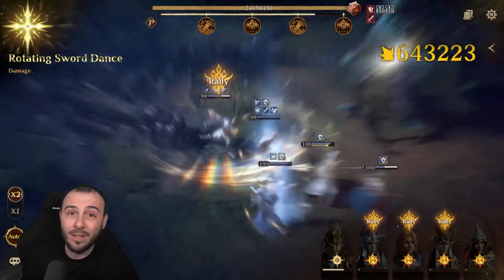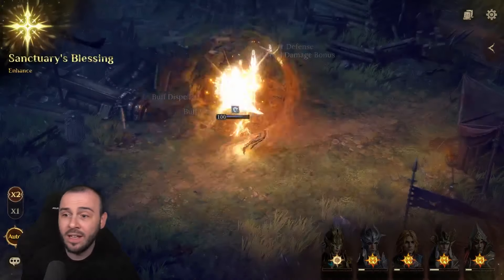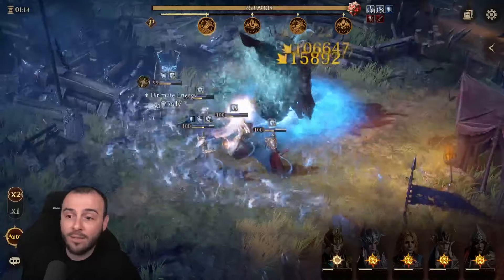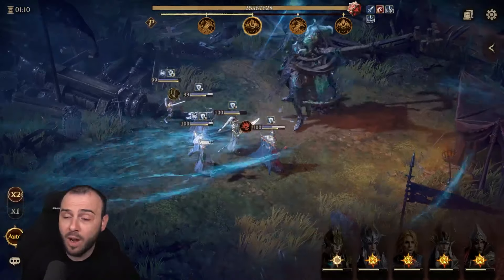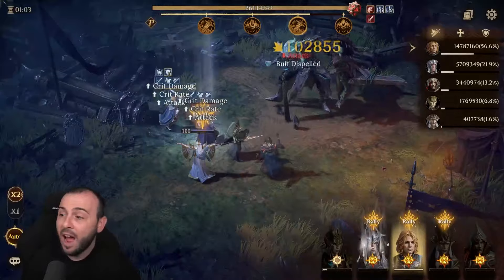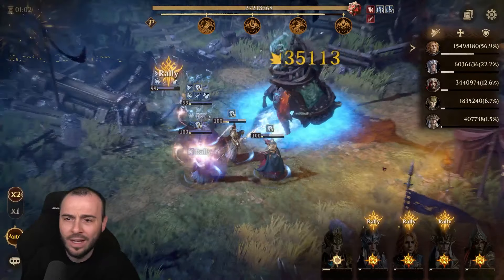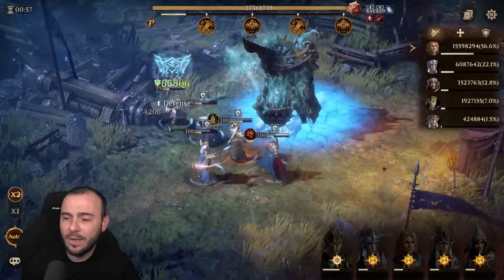24 million damage and we still have 1 minute and 20 seconds left, so we're still going to be able to get quite a few more ultimates going in here. Definitely not disappointed — look at Alvis, he's dealing less damage than Ardred because he's just not built for damage. I don't need him for damage; Hegeo is gonna get the job done, Taitlin is gonna get the job done, and Alvis just in general deals damage only with a battle skill and he's at around 200% attack.